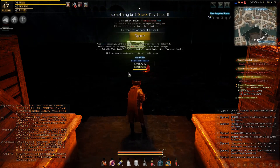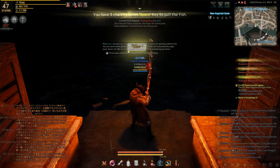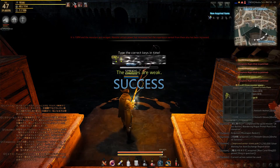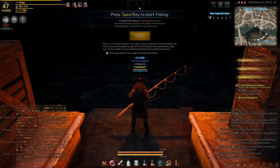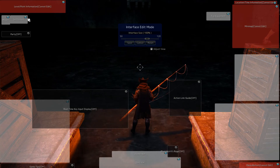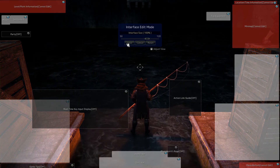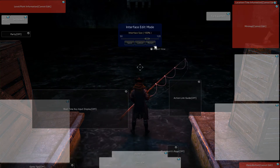Now to customize the UI, press Adjust UI. As you can see, I can't do it when I'm fishing, so let's take the fish out. Now let's try to customize. So we can turn on and off some UI elements, not all of them, and you can also move them. Then press Save. If you somehow mess up, you can always press the Reset button, so don't worry about that.